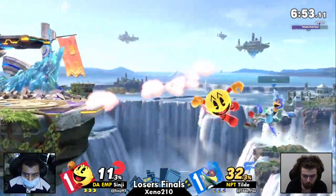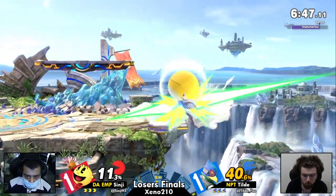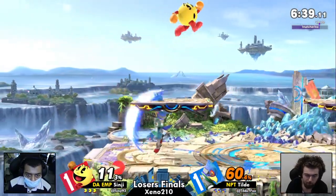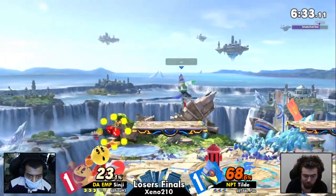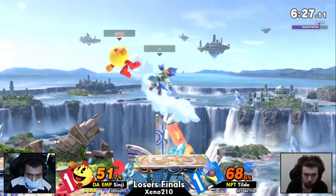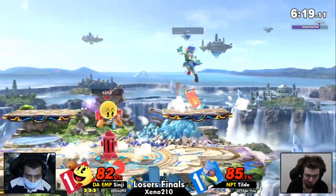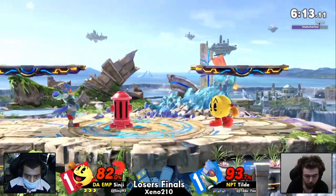We like the small stage choice — obviously Kalos was going to be the pick from Sinji. There is jump still. Excellent preservation of that by Tilde to make sure he's still going to be able to get back to stage despite all those Pac-Man fairs. Getting through that hydrant with side-B, we're seeing a little bit of information from Tilde. Tilde, however, needs to get it going here — a little bit of a lead for Sinji, and he's been able to evade the Falco hitboxes so far. That side-B doesn't have to be evaded. Tilde has done an excellent job adapting to that hydrant placement, side-B'ing right through it and hitting Sinji for a combo.